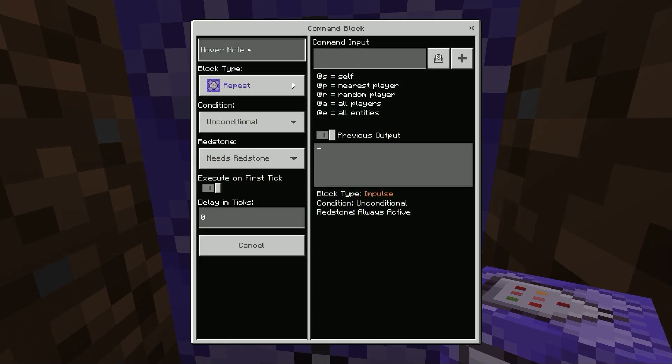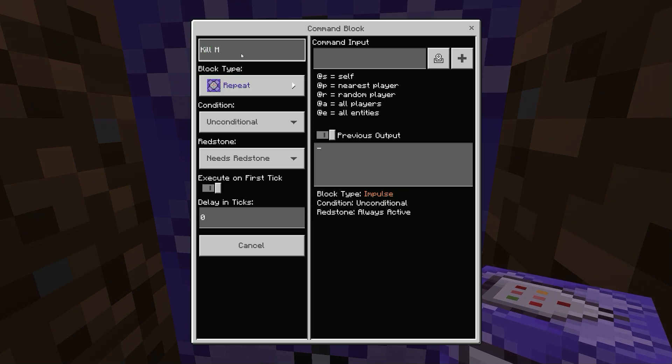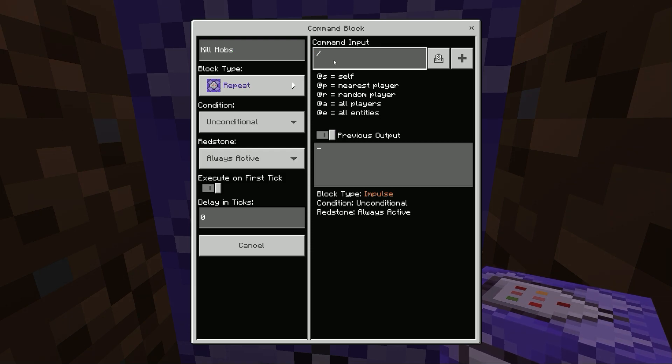Let's move on to the second command block. I will name it 'kill mobs'. Make sure block type is repeat, condition is unconditional, redstone is always active, and delay index is zero.